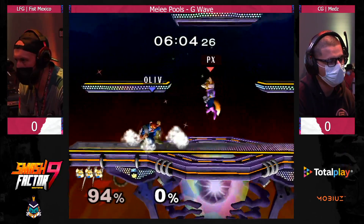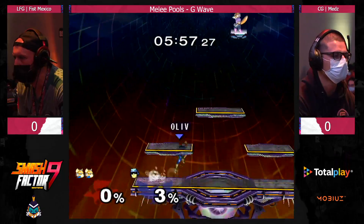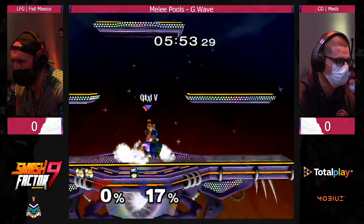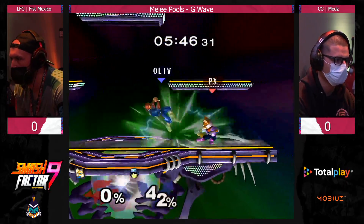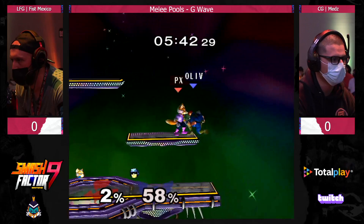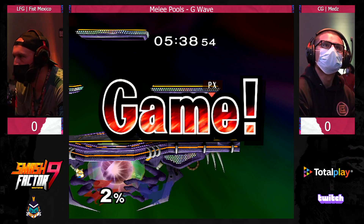Two stomp lead for Medz. He's going for those shines out of shield. Finally, Fist gets the knee and he's able to complete the stomp. But look at... oops, that's unfortunate. Now it's even. Medz just accidentally doing that side beat in that spot to SD, but it's all good. I think he might have meant to shorten it, but either way we're going to be moving on. Another suicide by side beat.